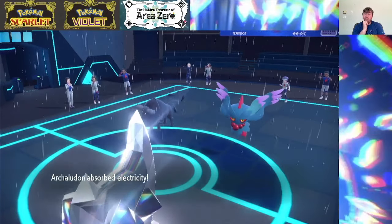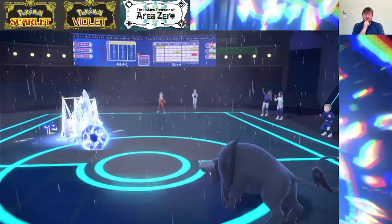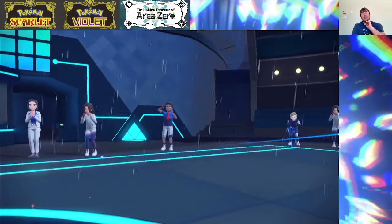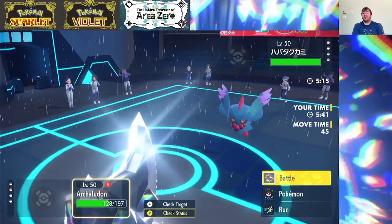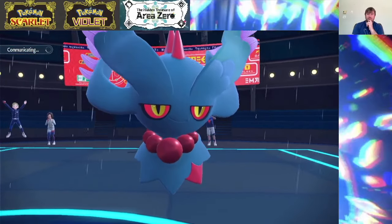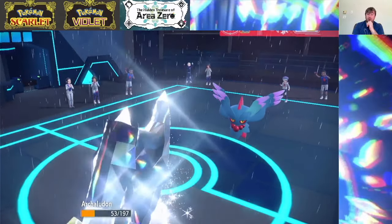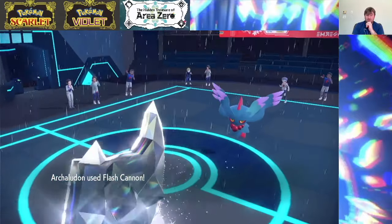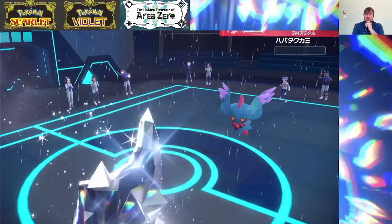We're just going to Flash Cannon the Fluttermane as soon as we get the chance. Meowscarada had the Focus Sash and Fluttermane had a Booster Energy, so there's definitely no way Fluttermane survives a plus two Flash Cannon. We'll just go for that Flash Cannon now and this should be game. How much does the Shadow Ball do? We live that, no problem — a little spooky but we're in the all clear. Goodbye, Fluttermane! Woohoo!